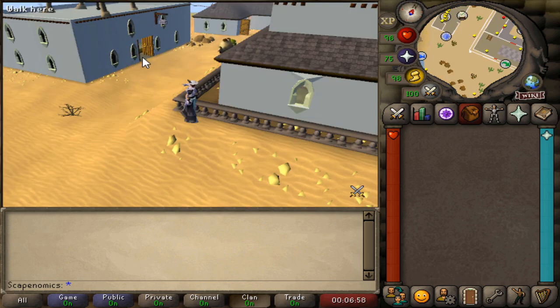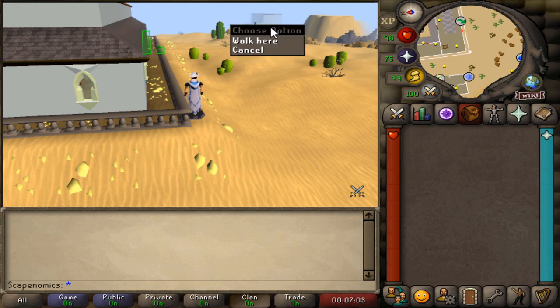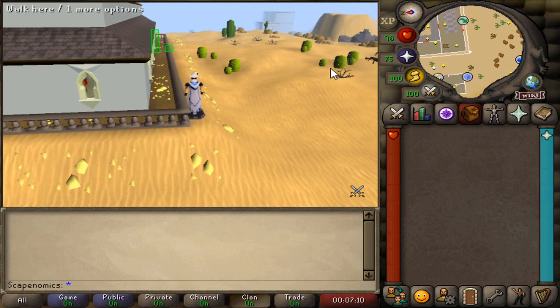Here we are in game. This is the Alcarid bank right here, and you can see in the very corner of Alcarid, we can see the Sorcerer's Garden Hut, which has the beer glasses. We'll just be running back and forth between the bank and the hut collecting the glasses.